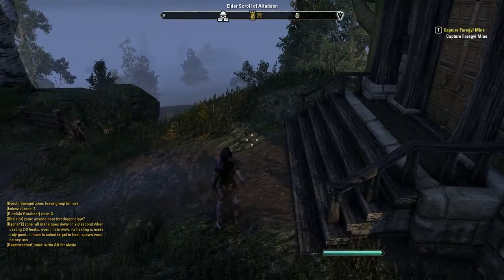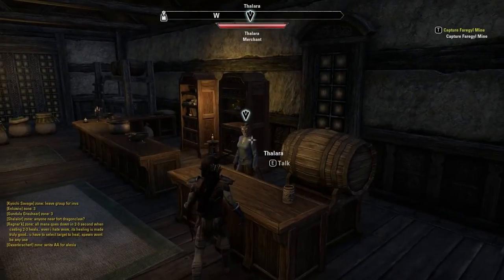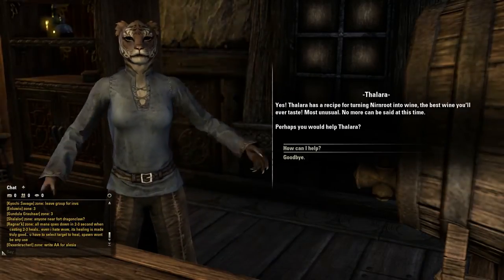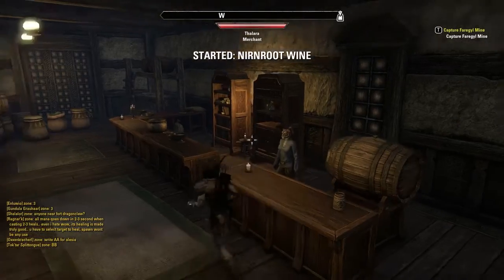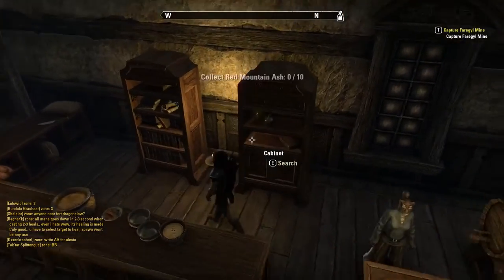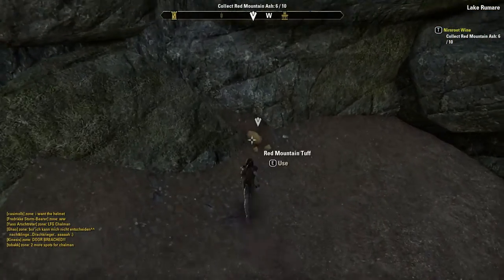First thing, you have to make your way to the winery. It's in the southwest part of Cyrodiil. Just go in and you'll be greeted by Phalara. She'll tell you the recipe requires eight Red Mountain Ash, which you can find around Lake Rumar, which is the main lake in the middle of the Cyrodiil map.